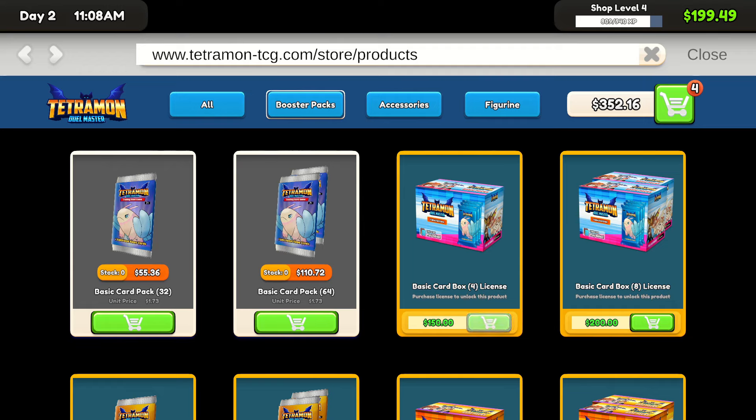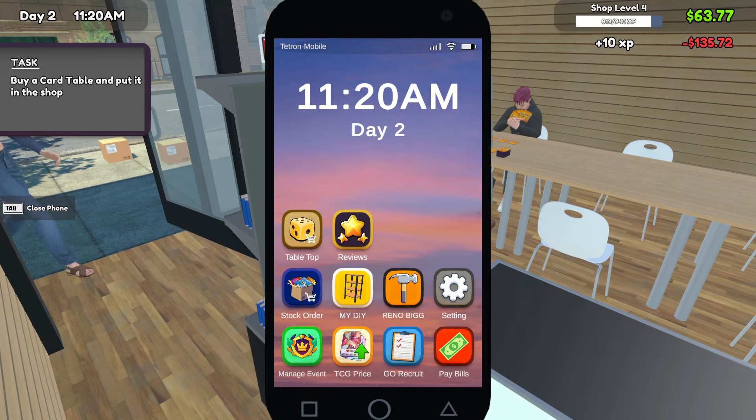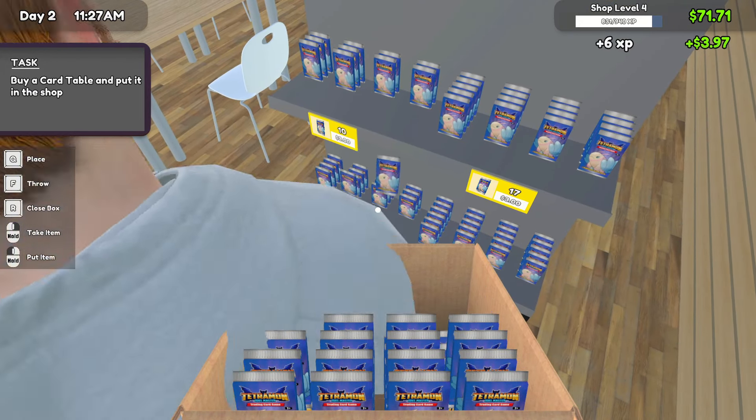Holy smokes! We just sold a whole booster box — 27 packs for $81. Thank you very much, ma'am. I appreciate it. I think you also just cleared me out of my stock too, so let's order a couple more boxes and maybe some sleeves. Oh, I can get the collection boxes. I'm going to save up for a singles table before we get the collection boxes though. Oh, I can't afford everything — what if I just sell two of those? There we go.